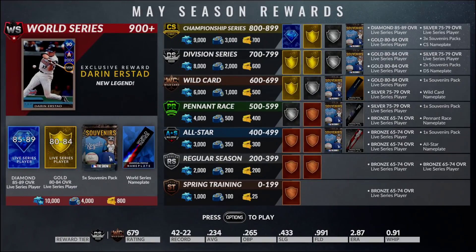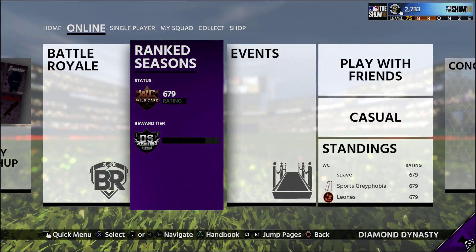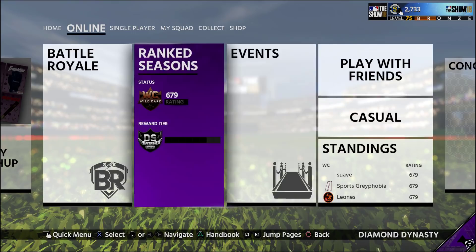The next place to look is ranked seasons. All you have to do is play and you're going to be able to get rewards. For this May season, you get a diamond, a gold, a silver, and 3,000 stubs for championship series. Moving on to the World Series, you also get Darren Erstad the diamond, five souvenir packs, 4k in stubs, and a live series gold player. Ranked seasons is a very, very good way to make extra stubs. You just have to put the time in to get those rewards.